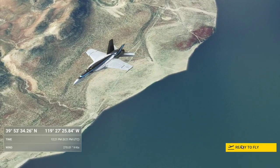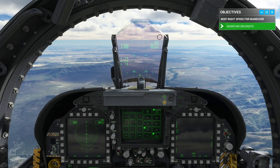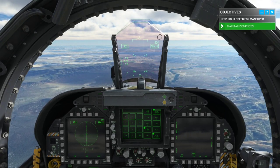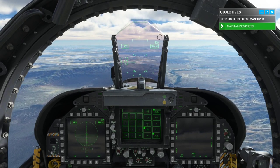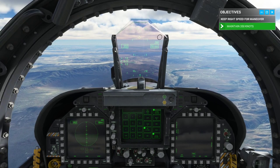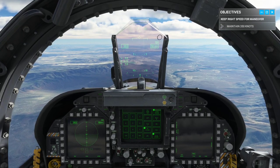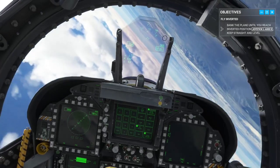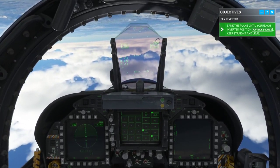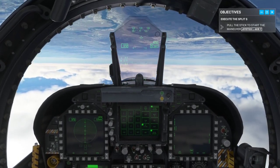Here we are — clear skies above Pyramid Lake at 18,000 feet. Let's see how well you handle the FA-18E in the air. Maintain 350 knots and keep above 10,000 feet. I want you to show me how you execute a Split S — a classic maneuver. Let's start by rolling 180 degrees into an inverted attitude. We're going to go inverted. Pull back on the stick — keep the maneuver fluid. Pull back now.